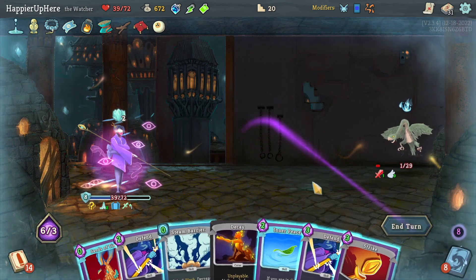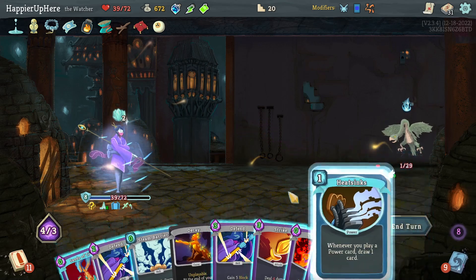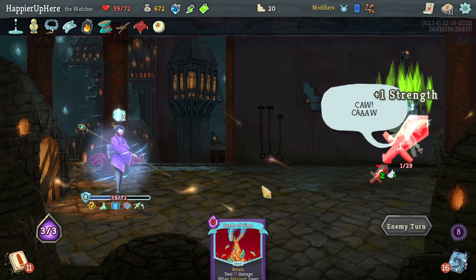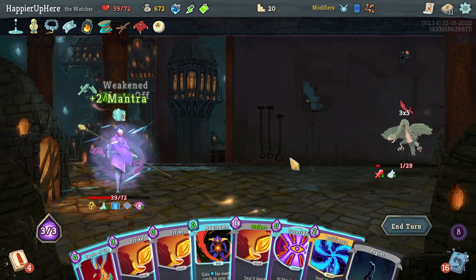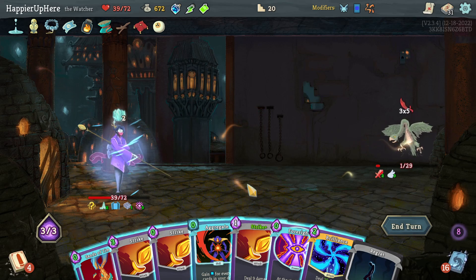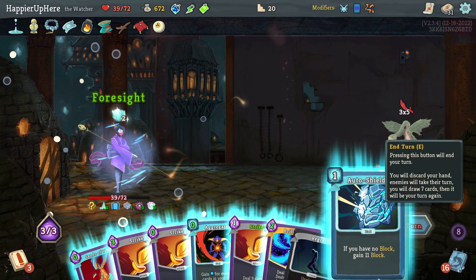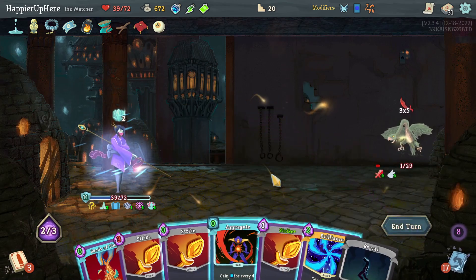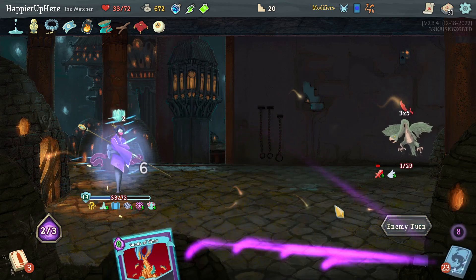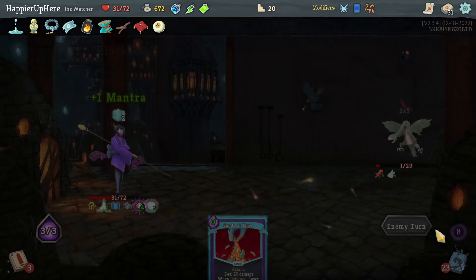Let's do Vigilance. If I do Inner Peace I was hoping to draw Lesson Learned. 15 incoming - do I want to take this much damage? I don't have any block art either - this is annoying, and I'll take damage from the Regret. I have Auto-Shields that should allow me to defend. Unbelievable - losing a lot of HP on the first floor. At least I got Lesson Learned.